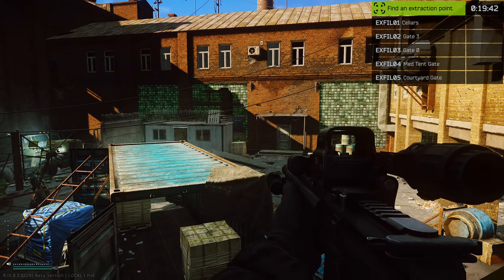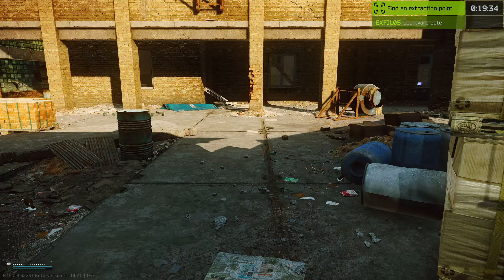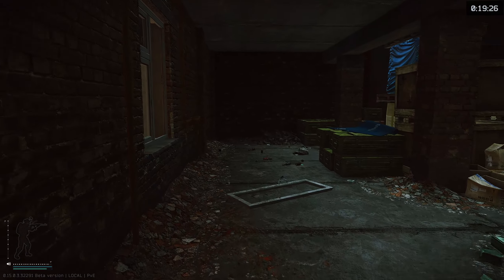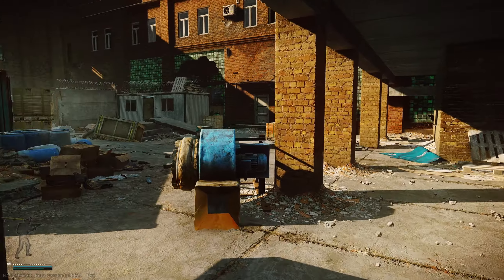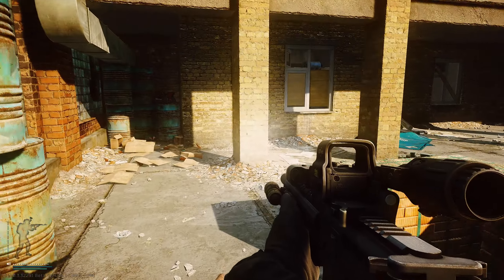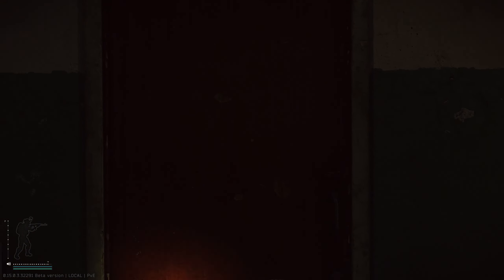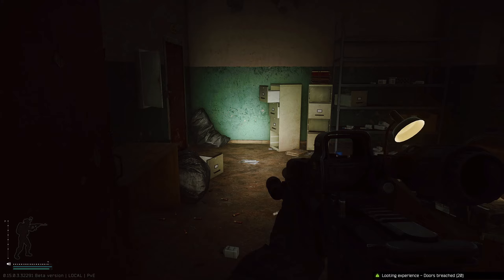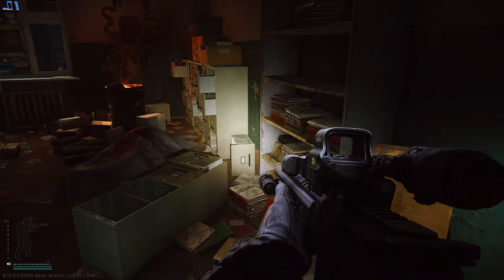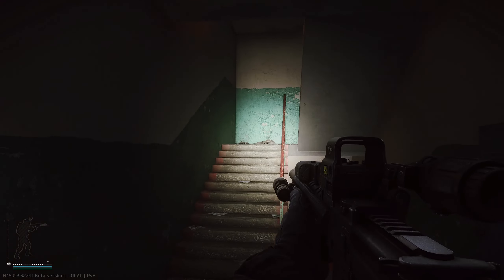Courtyard gate — I wonder if that's what they mean by the main gate. We don't want to go out of there just yet. I'd definitely recommend bringing in a flashlight. This area's a lot more cluttered than it was before. We can go downstairs as well.